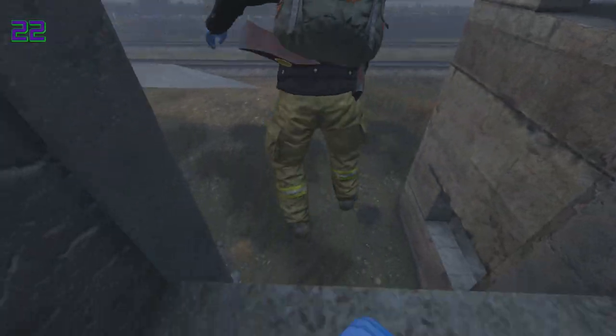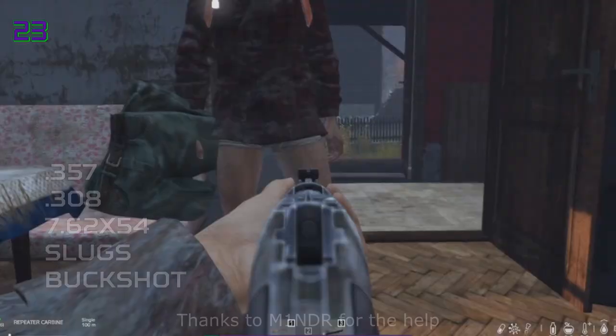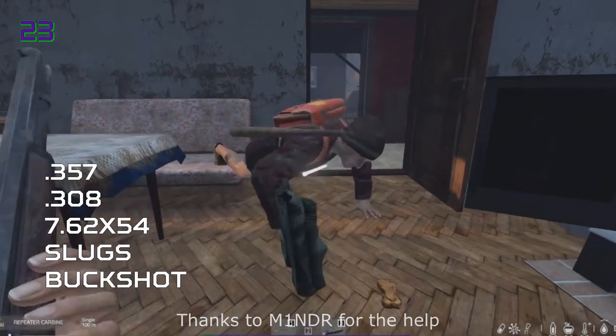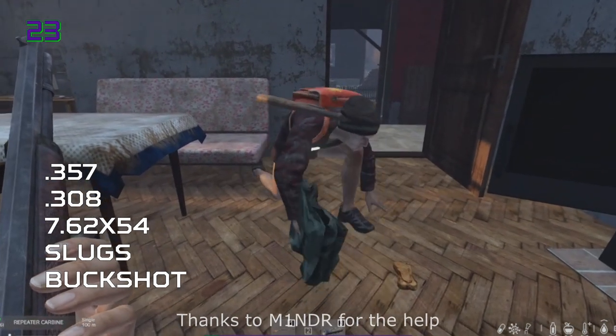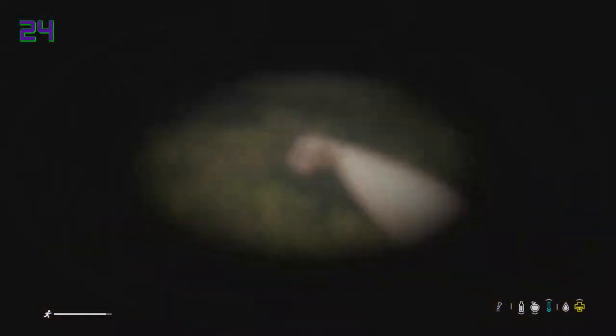Fall damage now has a chance to break your legs based on how heavy you are and causes a lot of shock damage. Breaking your leg is not easy through fall damage, but shooting someone in the leg with high damage rounds has a very high chance to cause a fracture. This icon appears when you have a fracture, and if you try to run, roll or perform physical attacks you will take a lot of shock damage.